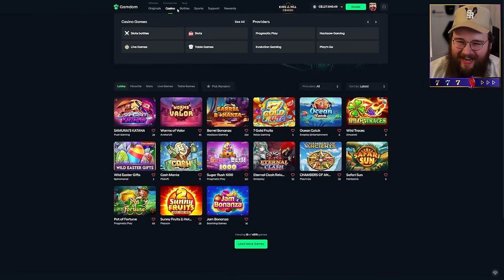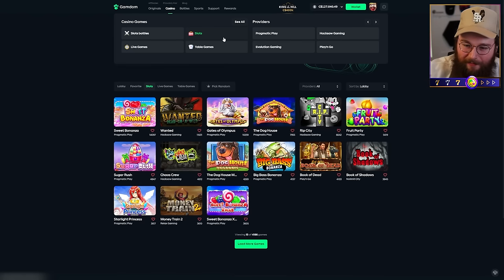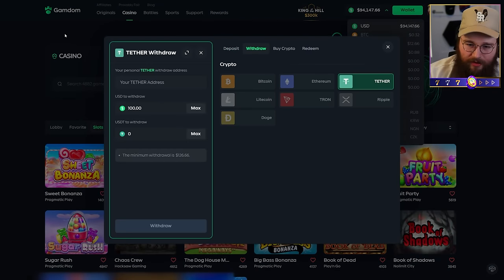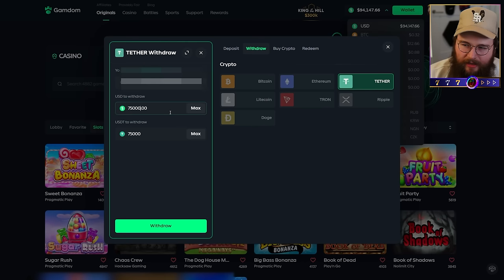I'm gonna go ahead and cash out 100k. We're gonna leave in this 27. I started with 27 — we're up exactly 100k. I'm gonna cash out 100k and switch over to USD. I'm gonna leave in this 27 for the next video. Holy shit guys, what a fucking run-up. Make sure you guys get in that discord. I'm just gonna pull out $75,000 USD — I think that'll leave enough for tomorrow's video. We might do some live games, another slot, or Barrel Bonanza. I don't know, but I hope to see you guys there. Let me know in the comments if you want me to do more Sugar Rush 1000 content. I'm gonna be honest — I don't give a fuck what you guys want, because I am doing more Sugar Rush 1000 content.